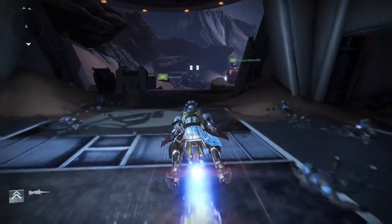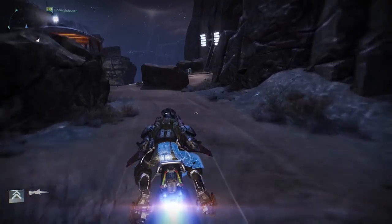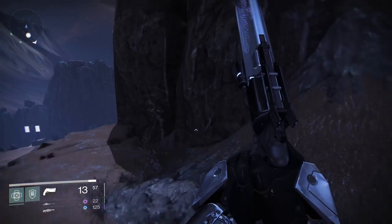Continue through the Iron Line to the Trenchworks — this is where you fight the three Cabal Guards during Cerberus Vey 3. When you get to the big open area, hug right and eventually you'll see a ghost sitting in the corner.